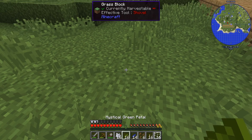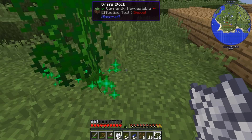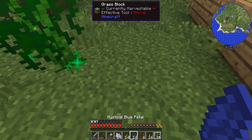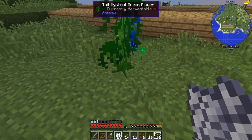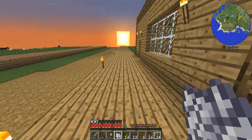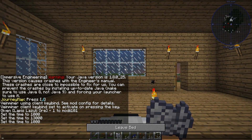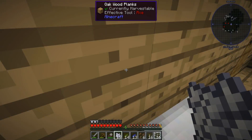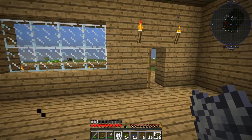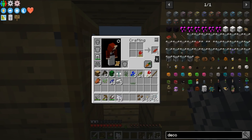Let's just quickly, so that we have one of each, go ahead and do that - those are both green. Let's sleep real quick and then we're gonna make probably the most important thing in this pack, which is going to be the deco table. Let's go ahead and get a couple of these guys made up.